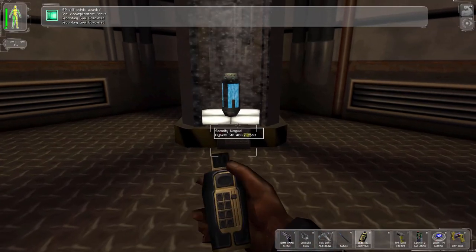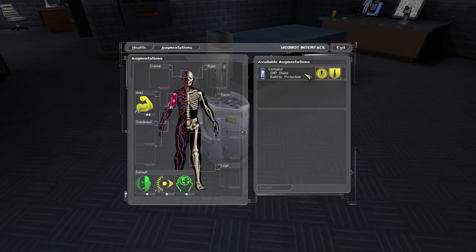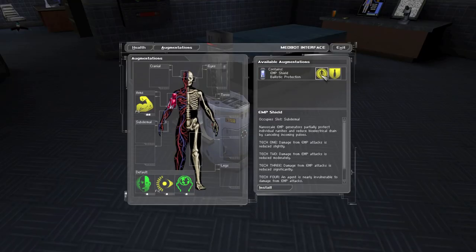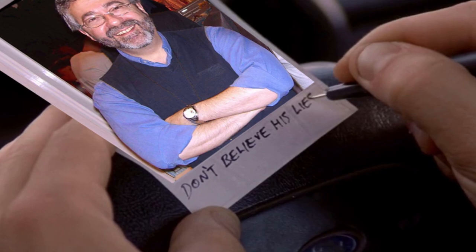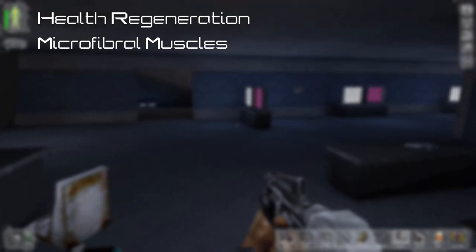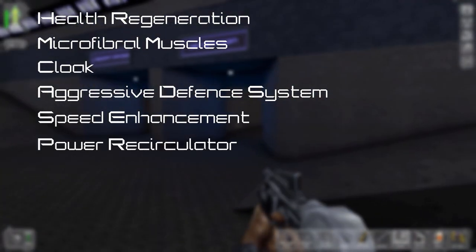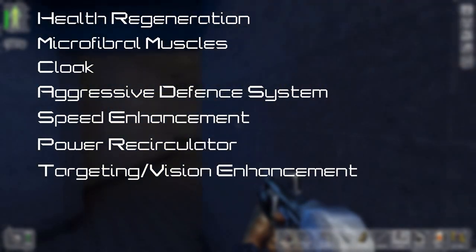Scattered throughout the game are augmentation canisters, which give the player new abilities to muck around with. With each canister you get a choice of two abilities to choose from, some of which can be pretty misleading. The most useful ones are health regeneration, microfibral muscles, cloak, aggressive defence system, speed enhancement, power recirculator, and targeting or vision enhancement.